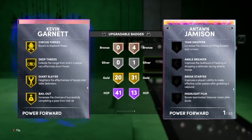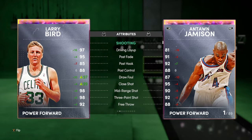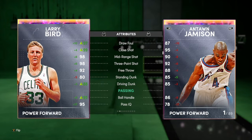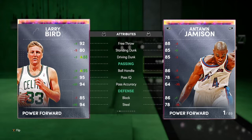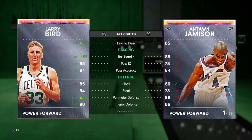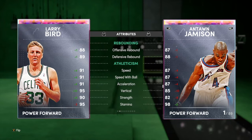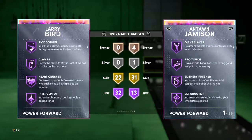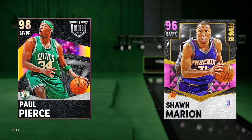Next up, we got Galaxy Opal Larry Bird — 6'9, 99 offense, 97 defense. He has a 98 mid-range with a 98 three-ball, amazing 92 free throw, 88 driving dunk with a shoe — probably 82 before — can speed boost. Perimeter defense is solid, rebounding great, and crazy speed. He has 32 Hall of Fame with 22 gold — Hall of Fame dimer, clamps, circus threes, deep threes, quick first step, and downhill. This Larry Bird is crazy.